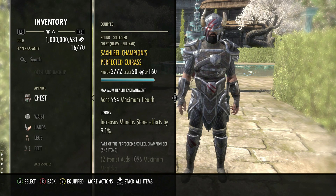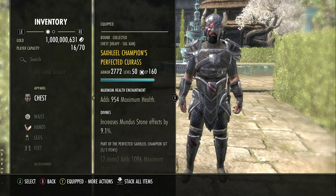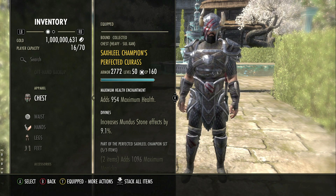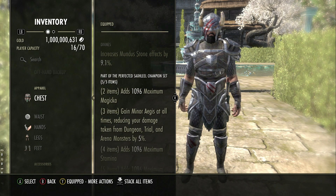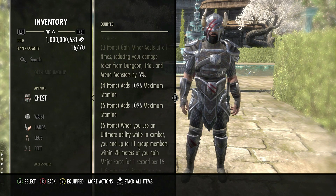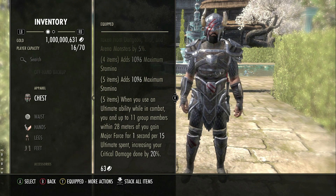In my opinion this isn't really a huge nerf — this is an adjustment which makes the set useful still, but useful in a different kind of way. So if we take a look: we've still got the same bonuses on the other pieces — 2 items is maximum magicka, we've got the minor aegis in there, 2 max stamina, and then the 5 item pieces.